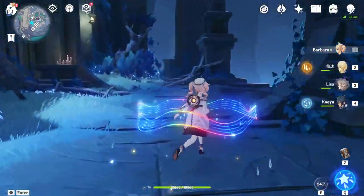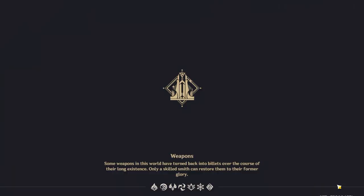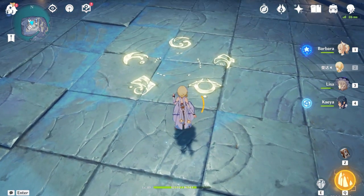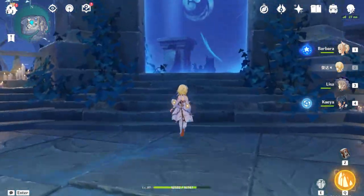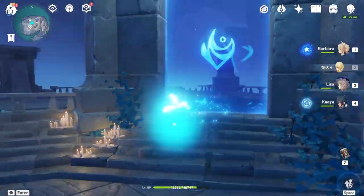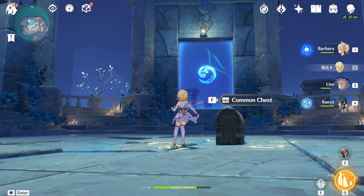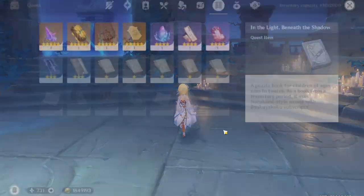Climbing up here, you can use a Hydro character to unlock a hidden entrance, and just another cracked stone chest for more Mora. We teleport to Serpent's Heart and I'll demonstrate once you have activated one of those walls. Coming over here, I just enter the sequence.